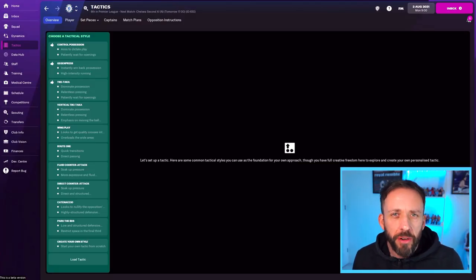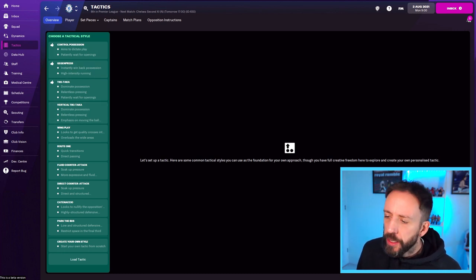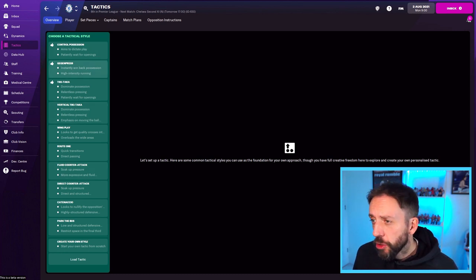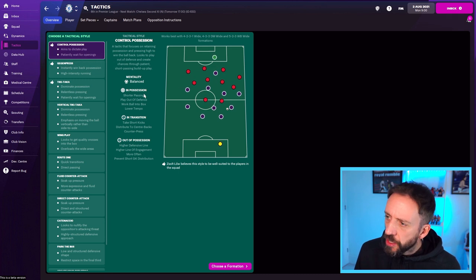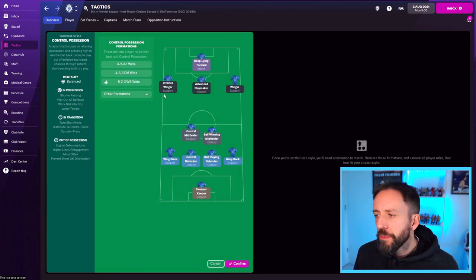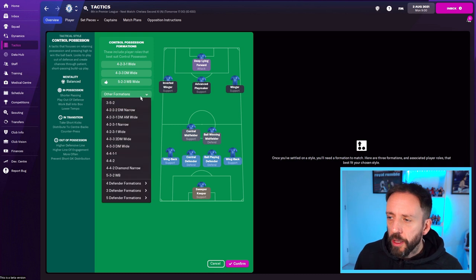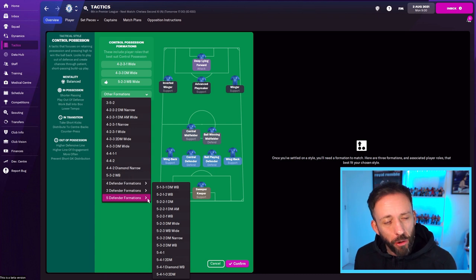With every formation you do have preset options depending on the style of play you want. Looking down the side you can see all the tactical styles. Controlled possession is a popular one for your 3-at-the-back because you're going to be looking to keep the ball quite a lot. Under controlled possession, go down to choose formation and you'll see options including 5-2-3 wide. You can clip it to other formations — go down to 5-defender formations and they're all going to be there, and the game will throw you some recommended roles and positions.